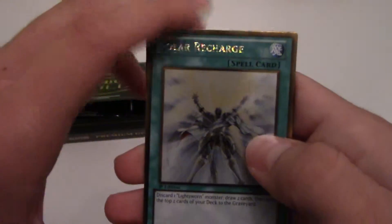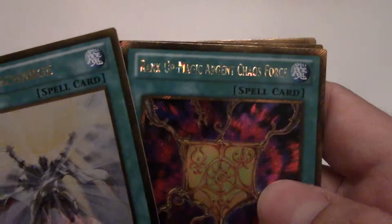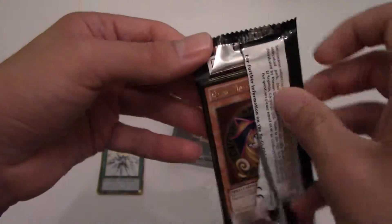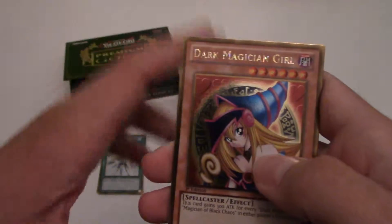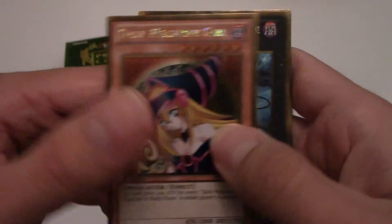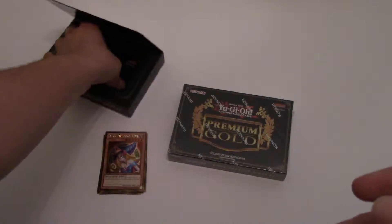Come on, Winged Dragon of Ra! I have Obelisk and Slifer, two each, so... oh, Mirror Force! Good. There are a lot of great cards in this set. Oh, Dark Magician Girl - I don't think I've gotten her in this set before, so that's pretty awesome. If I don't find Ra, these are so fun to open - one of my favorite boxes to open, and they're first edition, which is nice. Two packs in, no God cards.